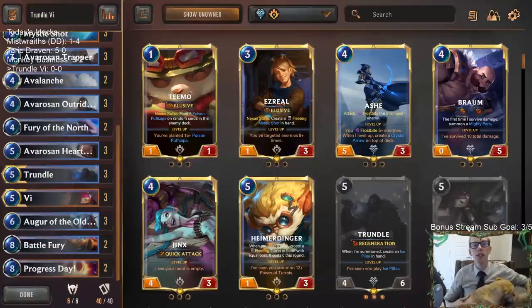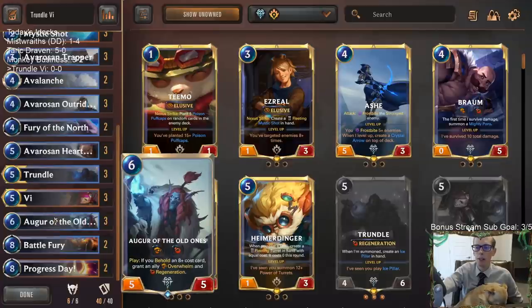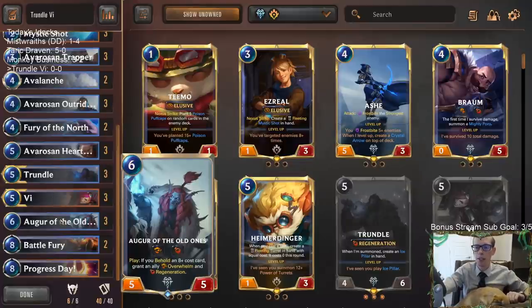Welcome everybody on Twitch chat and YouTube for some Trundle Vi. We're going to be trying out a new version with Trundle, combining Trundle with Vi for the main reason of having a large Vi and then using Augur of the Old Ones on Vi, giving Vi Overwhelm and Regeneration so we can challenge smaller units and keep Vi alive with Tough.